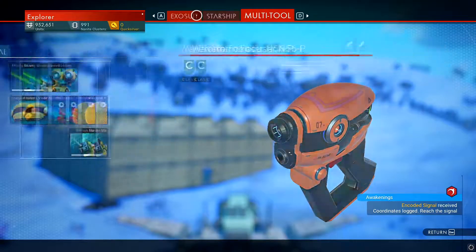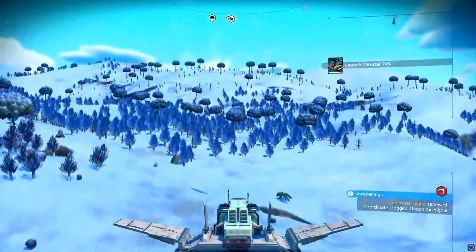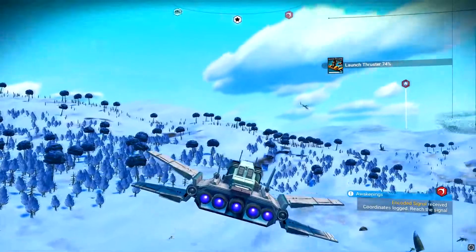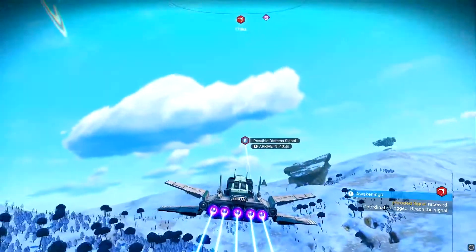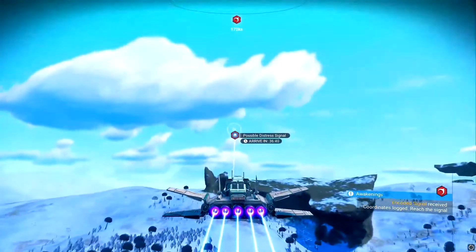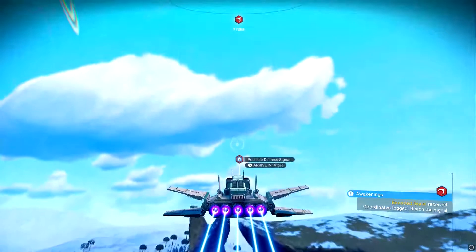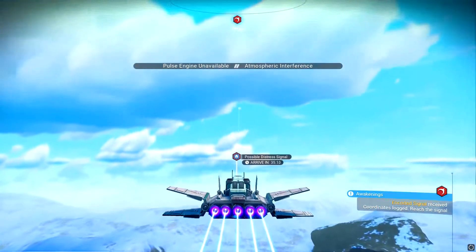We ended up building this thing — it looks amazing. It has so many upgrades: efficient thrusters, pulse engine, launch thruster, photon cannon. Basically that's all I have for now though — very little stuff. I'm trying to find a better ship in today's video, and we'll go check out that signal and maybe look at a fighter as well.